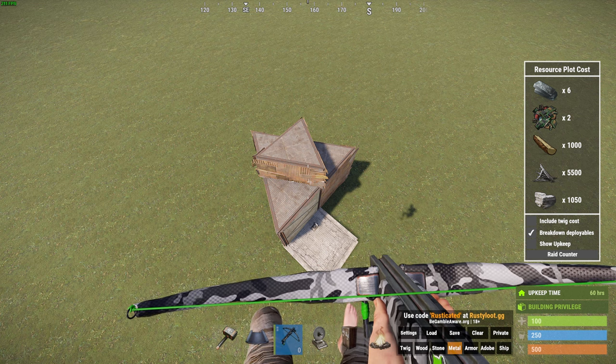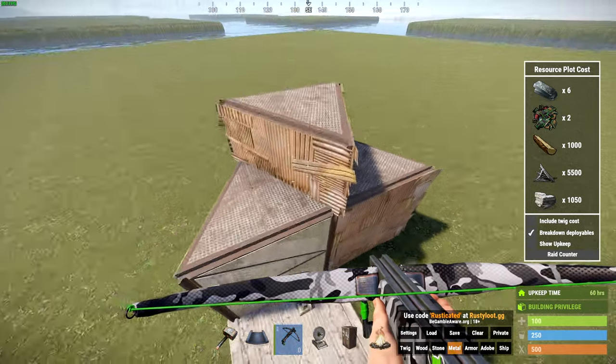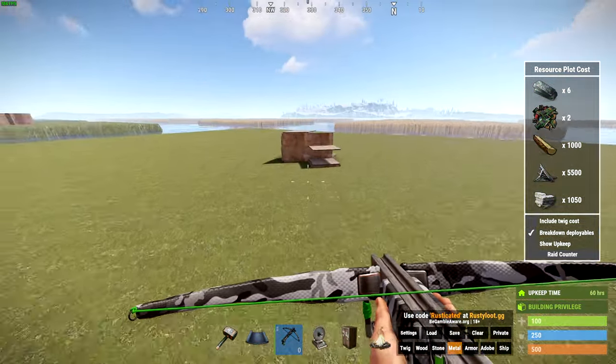Did you know that you can actually loot through two layers of walls using pixel gaps? They have a honeycomb triangle here, there's a TC in it, and I can reach it just fine through two walls.